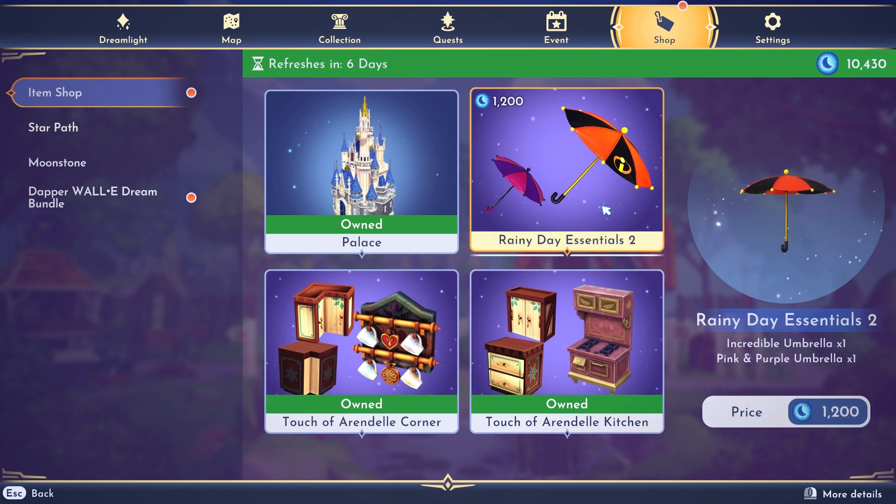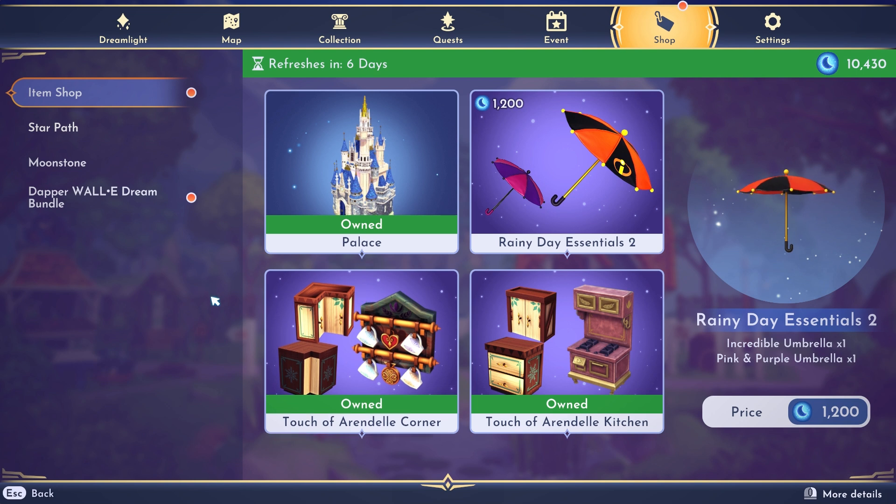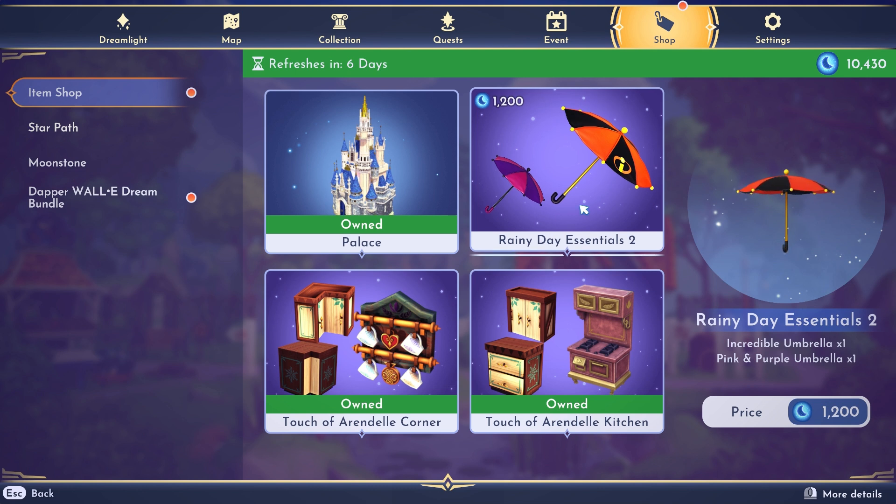The only new thing that we have this week is the Rainy Day Essentials 2. This is another set of skins for your umbrella. It looks like one is an Incredibles theme, and then this one — I was going to say Cheshire Cat but no, we're just calling it pink and purple — which is cute and everything, but definitely not worth spending the Moonstones in my opinion. I would really love the option to customize our own umbrellas, but I think the reason we can't do that yet is because they really want us to buy these skins.